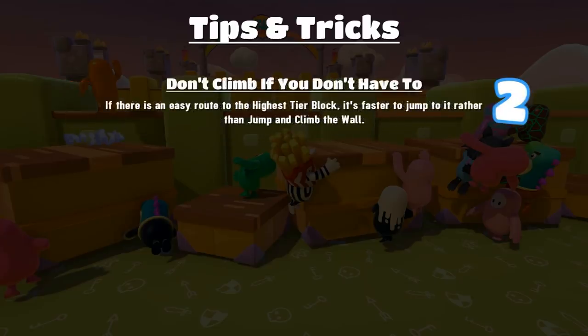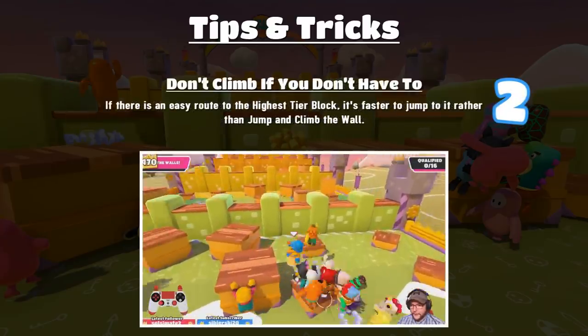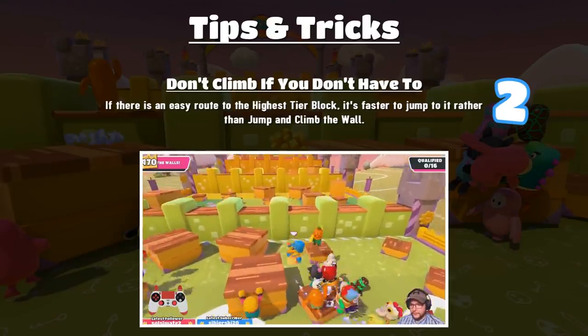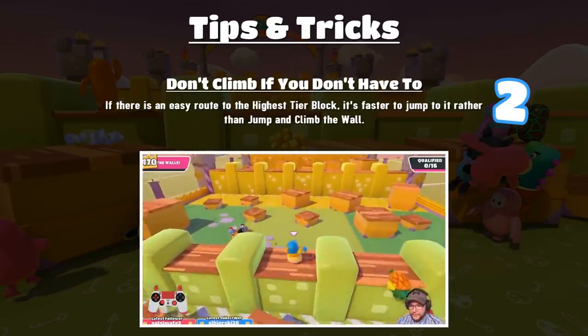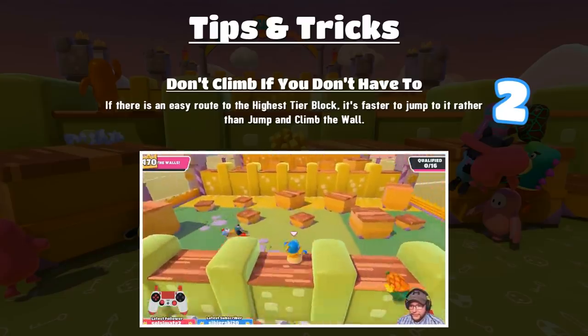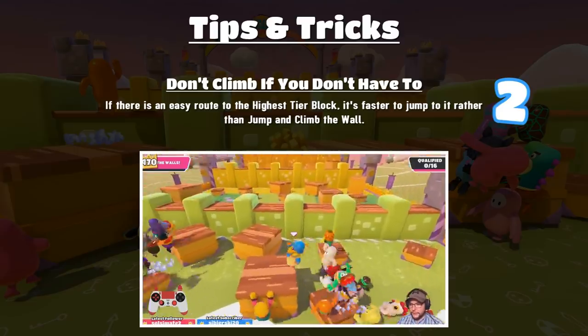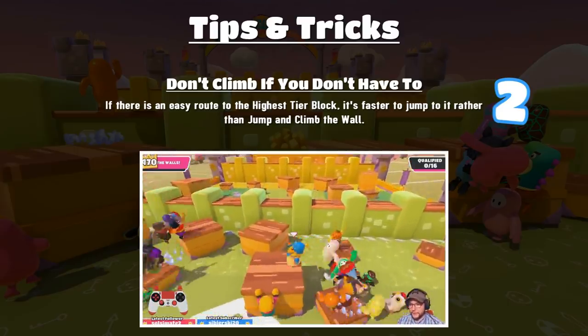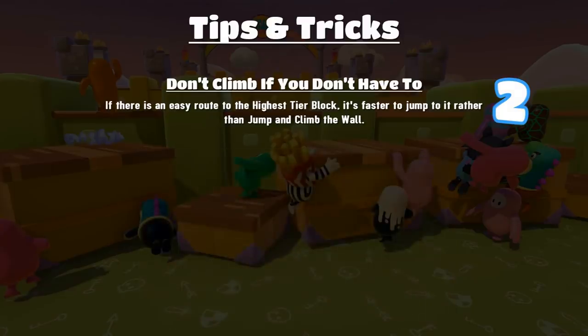Tip two: don't climb if you don't need to. Climbing is very slow. If there's an easy route to the highest tier block just by jumping, take it because it's going to be faster than jumping and climbing on a wall. You see this often in the first area — a lot of people try to go to the tier 2 blocks when you don't really need to, but if you've got an easy jump you might as well do it.